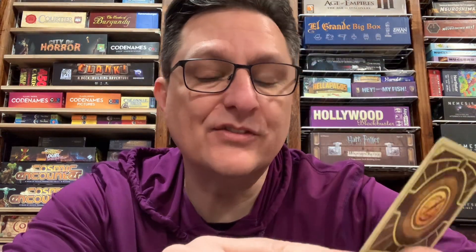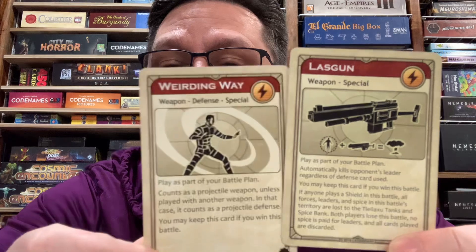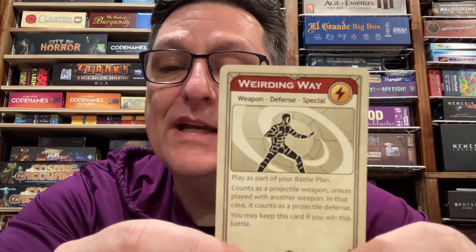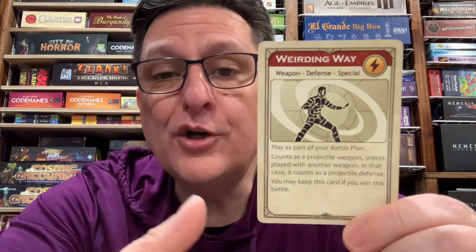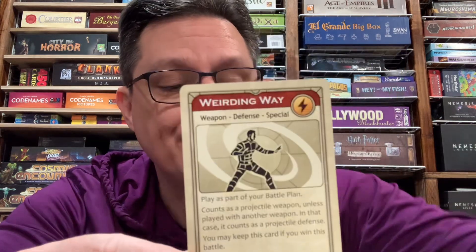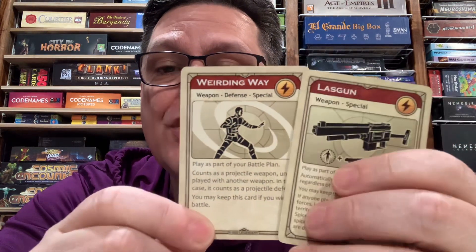Now it does specify shield — it doesn't say projectile defense. And that is because you could play the Lase Gun with Weirding Way. Weirding Way counts as a projectile weapon unless you play another weapon in your battle plan. So you can play Weirding Way with a weapon, in which case Weirding Way itself will count as a projectile defense. That means if you are using Weirding Way as a projectile defense and your opponent uses a criss knife, a stunner, or a maul pistol, they do not kill your leader — you are protected.